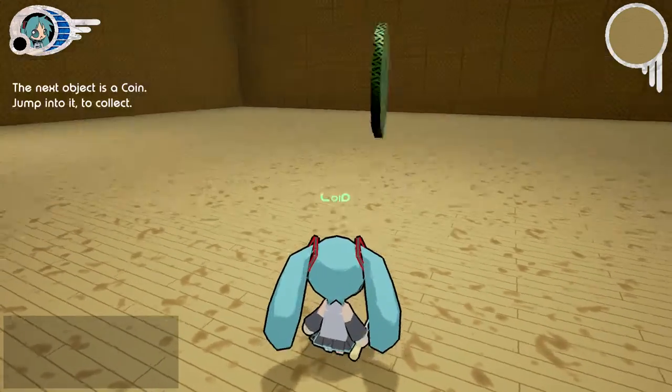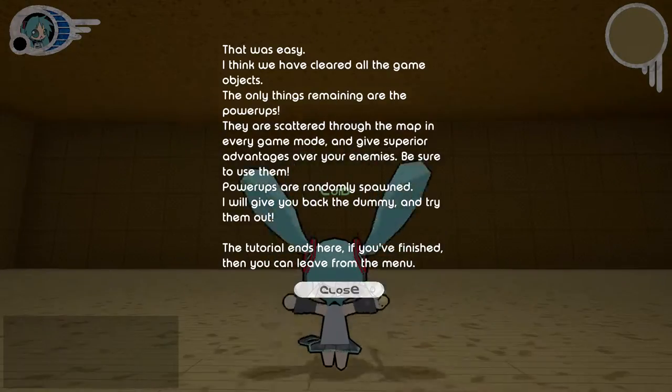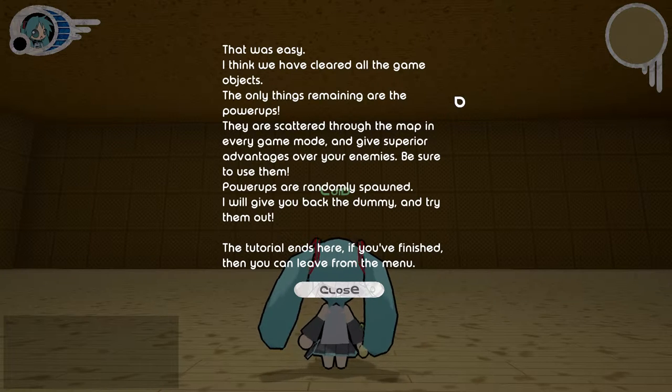The next object is a coin. Jump on it to collect. That was easy. I think we have cleared all the game objects. The only things remaining are the power-ups. They are scattered through the map in every game mode and give superior advantages over your enemies. Be sure to use them. Power-ups are randomly spawned.